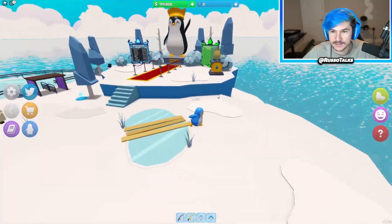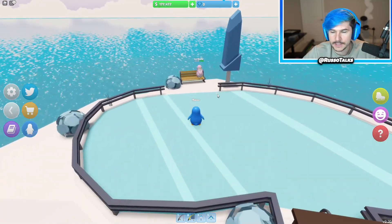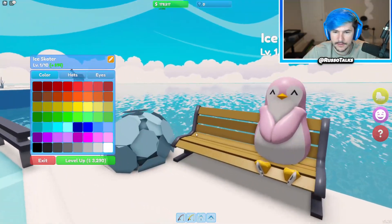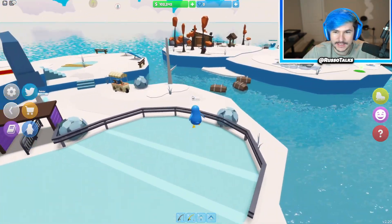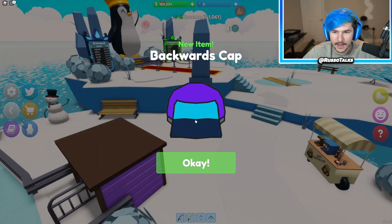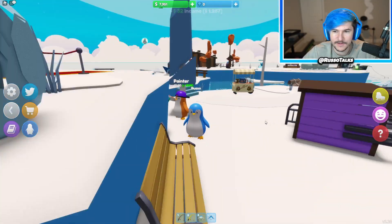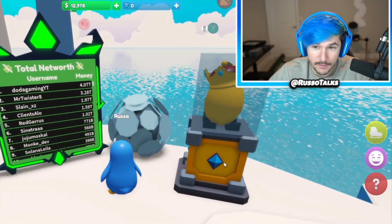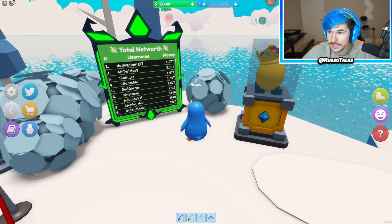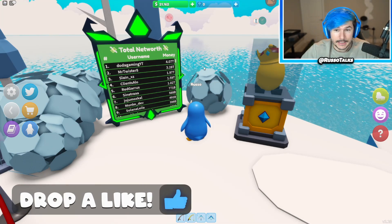So we finished this world — I think that's it for the island. All we have to do now is max level our characters. Let's max out to 10. We can put accessories on them and change the color. I got a painter — he's one of the last people, I can max him out. My total net worth right now is 375,000, and these guys got 4 trillion. That's a little yikes.